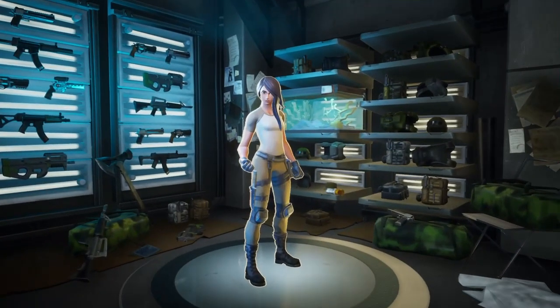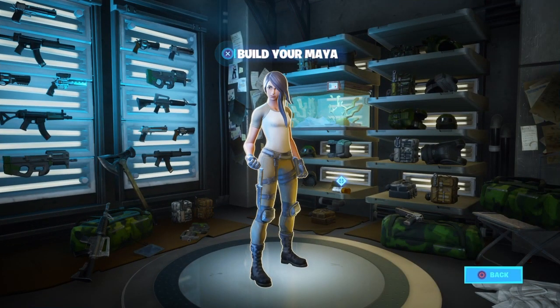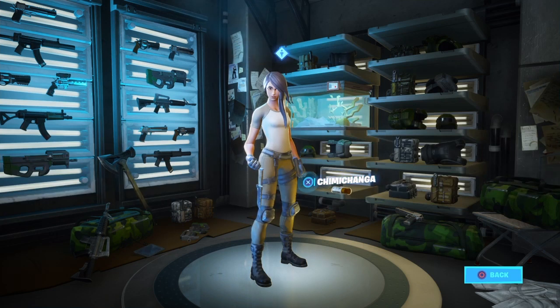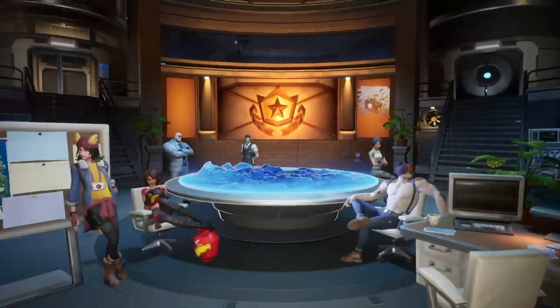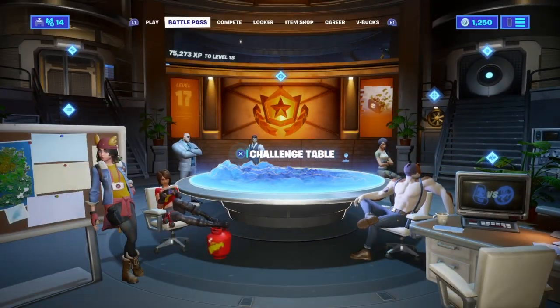Now go to the upgrade vault. Right beside Maya is another chimichanga — pretty easy. Those are two spots. Go ahead and pick this one up for the second chimichanga completed.